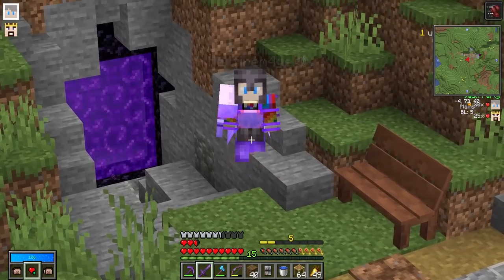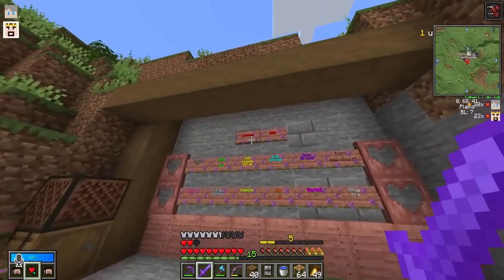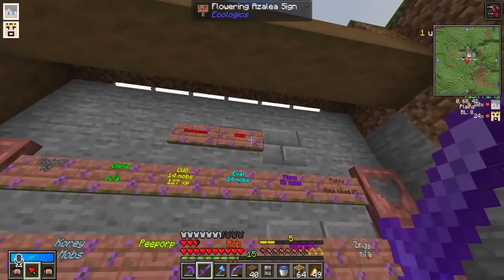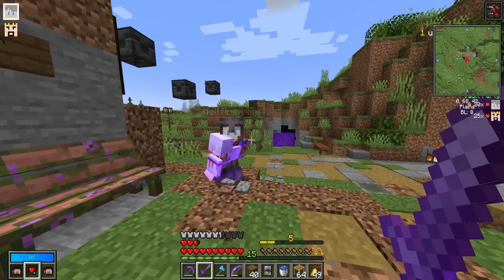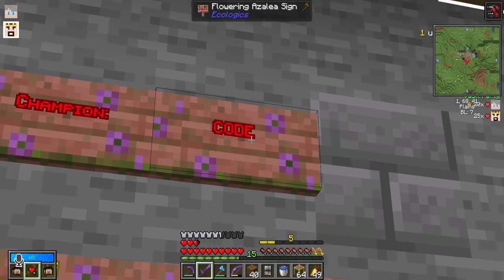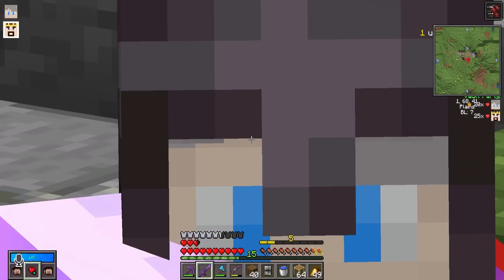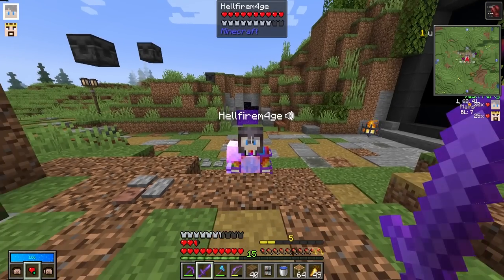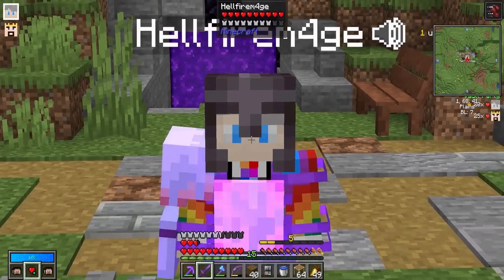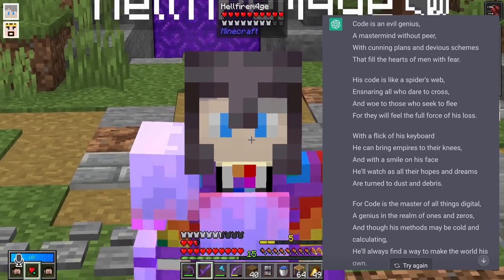And just before I leave, you know we have a new overlord — our overlord Code. What are your thoughts about him giving us rules to do? I don't know what kind of rules Code's gonna come up with. Is he gonna be a good leader, or is he gonna be a tyrant? My guess is a tyrant, because I asked one of the AIs to make a poem about Code, and it didn't paint him in the most positive light.